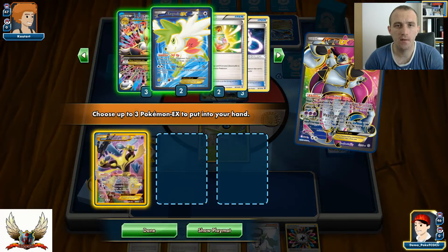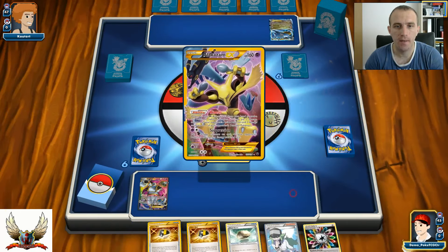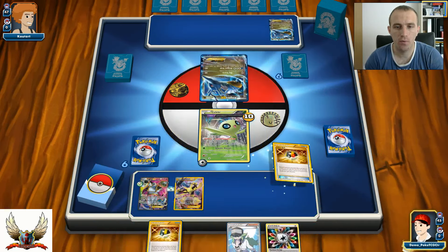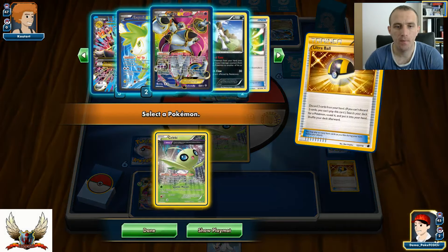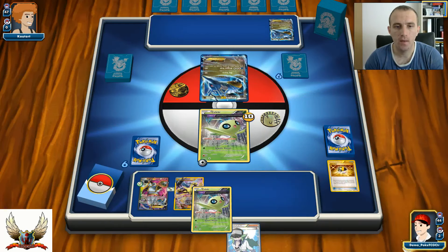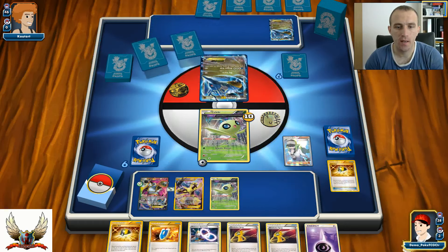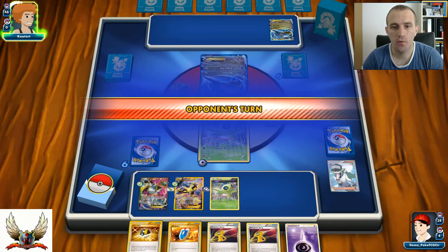Two of my Alakazams are actually prized - how bad is that? It's very bad. One Float Stone onto Hoopa and Ultra Ball for maybe another Celebi, so I can have double Celebi in play. It's going to be very hard without Alakazams in play. There's a Spirit Link. For the next turn I have Ultra Ball for Mega Alakazam, Devolution Spray, and a VS Seeker. A couple options.